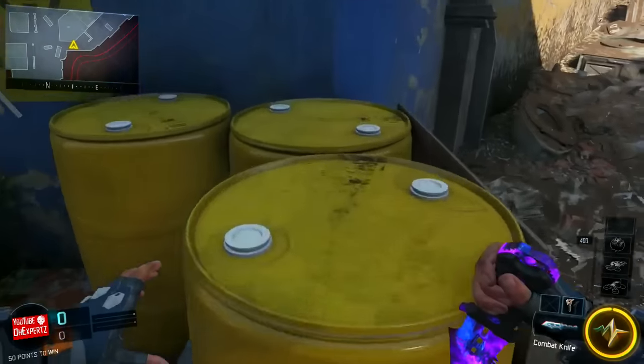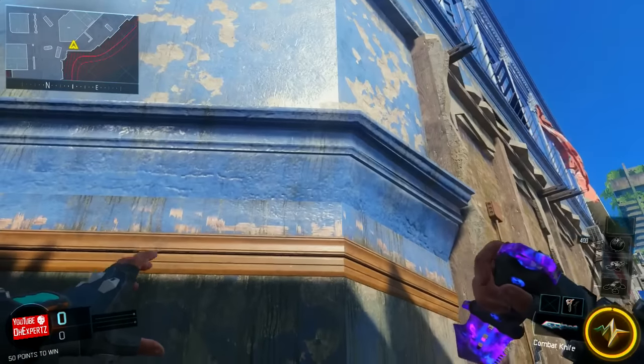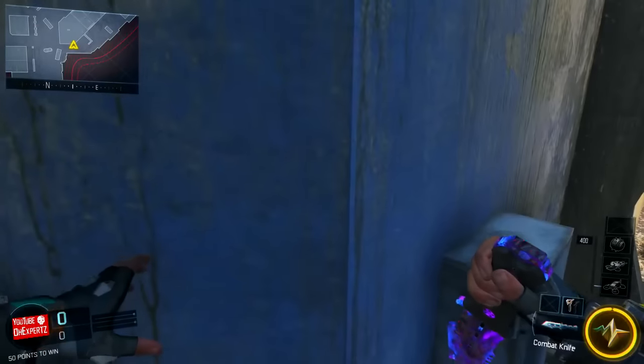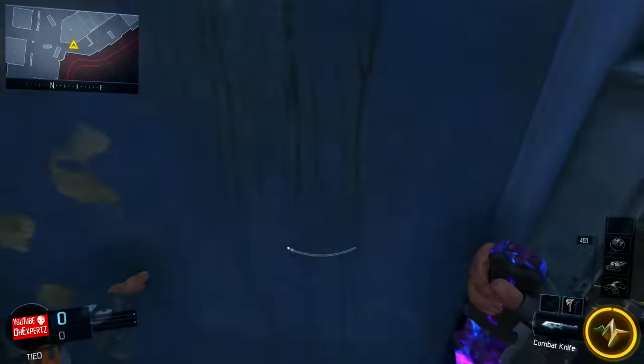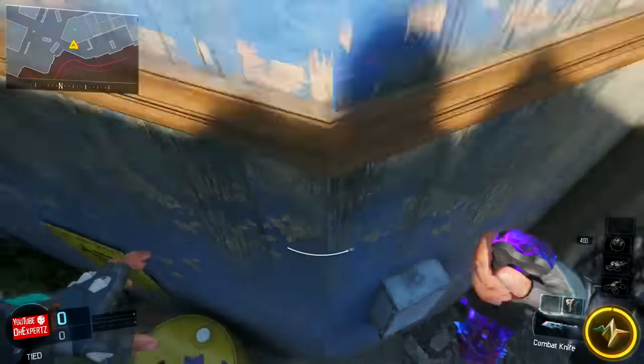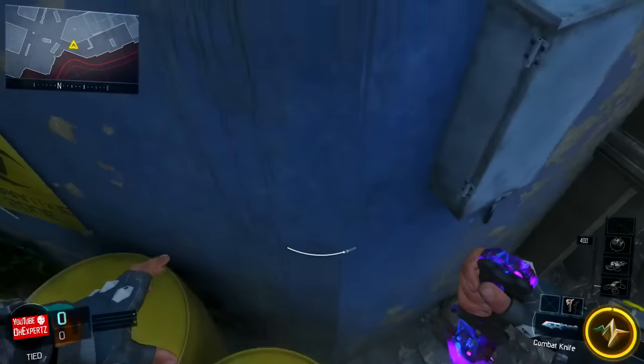It might take you a few tries to get inside the glitch once you start, but once you get the hang of it, it does get easier. You wanna make your way where I am on the map — I'm on the lower left side of the map, I'm showing you on the screen. And you wanna go against this blue wall right here.